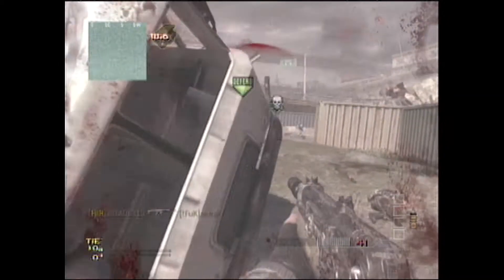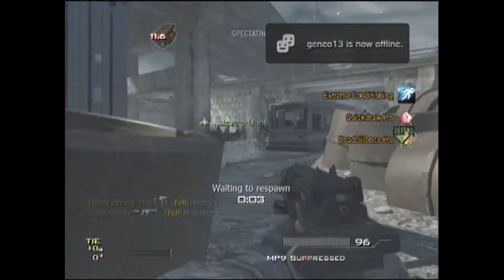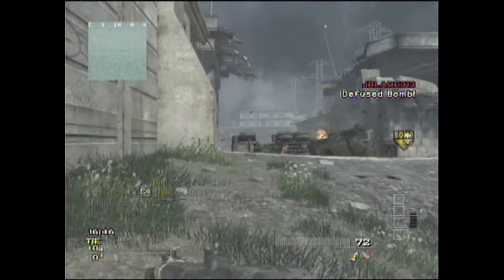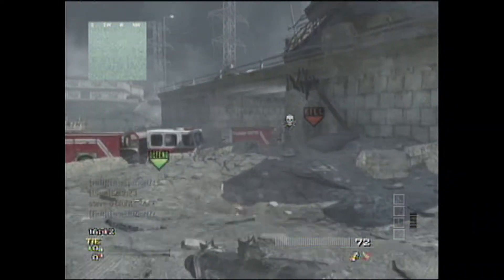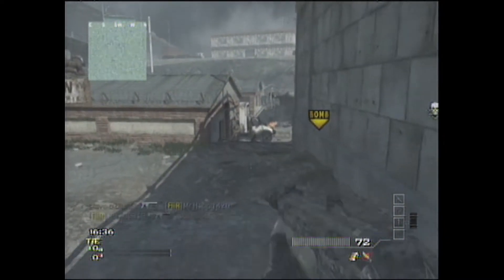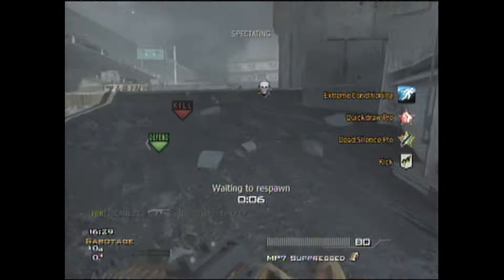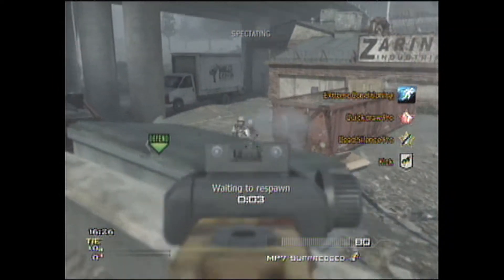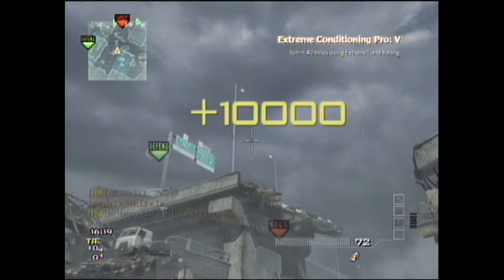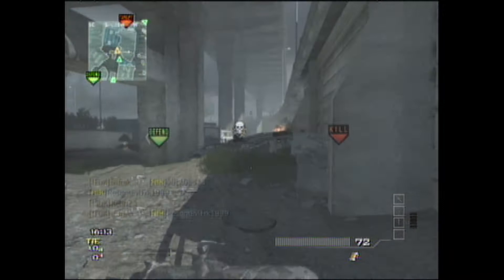Now I want to talk about my class setup. The gun you're going to want to use if you're trying this strategy — I'd definitely recommend a submachine gun. If you notice when I'm spectating my friends, there's only like one or two using an assault rifle. The rest are using SMGs — my friends are on the MP7, I'm using the PP90, and some others are using the P90. If you want to go shotgun, make sure it has the damage attachment and you can get close enough to kill them. My recommendation would be the Striker, because you can just mow people down with that.